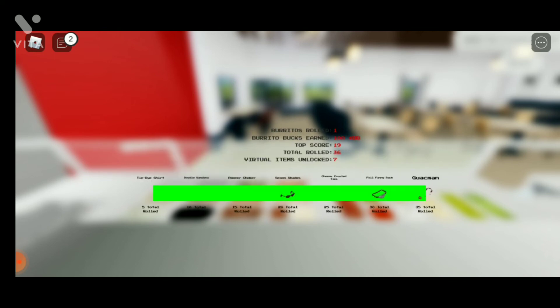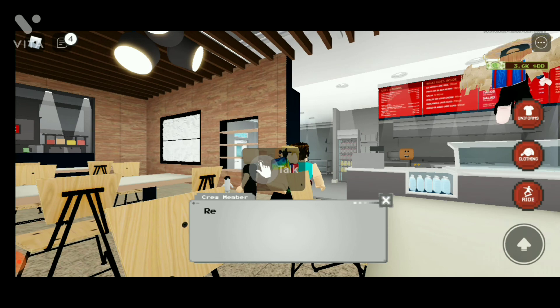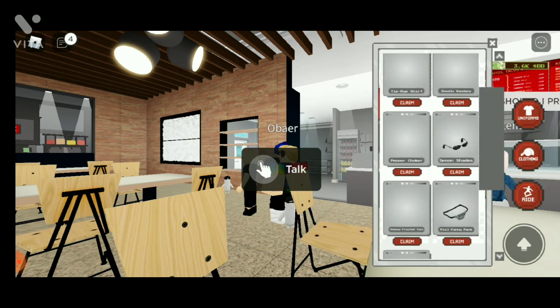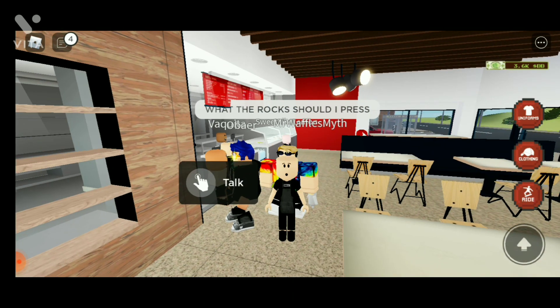So game is over, but you can click on play again to continue. If you completed 25, click on next, then you have to click on floating, then click on claim to get every item in your inventory. Hope you guys enjoyed the video, thanks for watching.